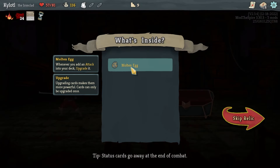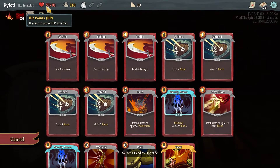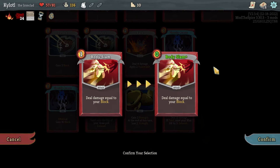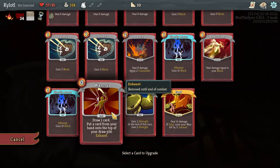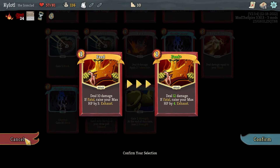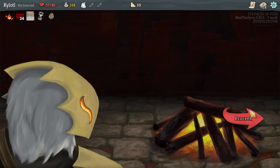We get some goodies — 'Whenever you add an attack to your deck, upgrade it.' Attacks just start auto-upgraded, sounds awesome. We don't really need to heal. Body Slam becomes zero cost — that's actually really good! Bash, War Cry, that's pretty good — Feed is pretty good. I think I'm going to go Body Slam though to see if we can actually benefit from the block synergy.